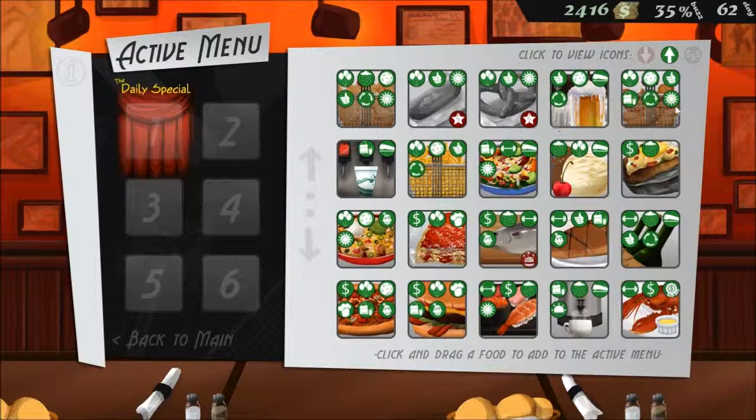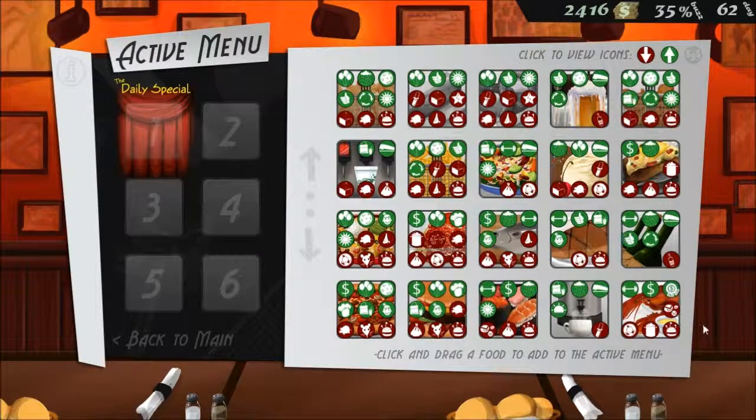I have sushi here and yeah, all the stuff. And then you can also click the down arrow and it will show you all the bad things.